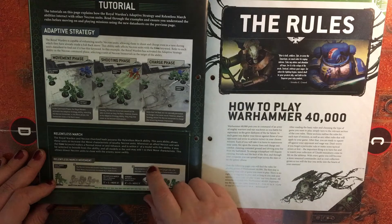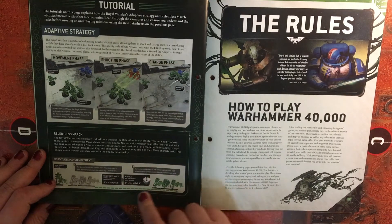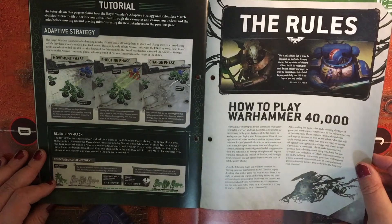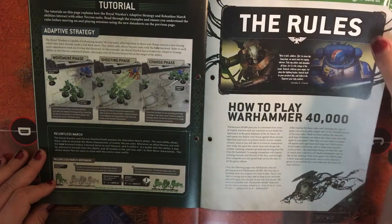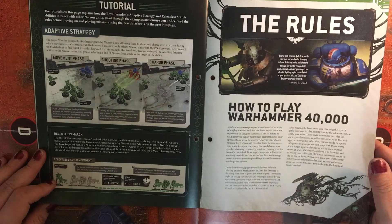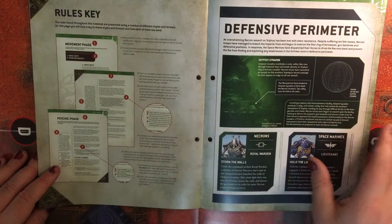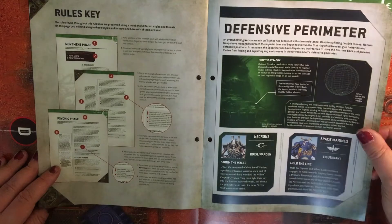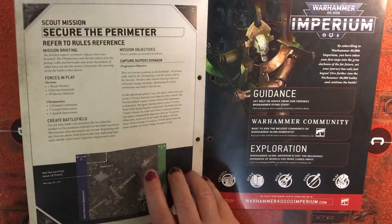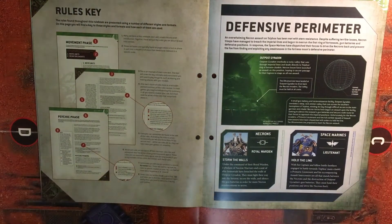And a tutorial - Adaptive Strategy and Relentless March, talking about that movement mechanic. We then have something that I think goes into the advanced rules section in your folder - How to Play Warhammer 40,000 rules key. And this looks like it might be another scout mission to play: Defensive Perimeter - An Overwhelming Necron Assault.